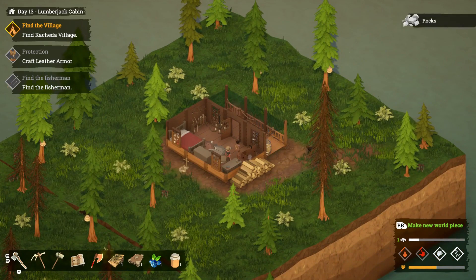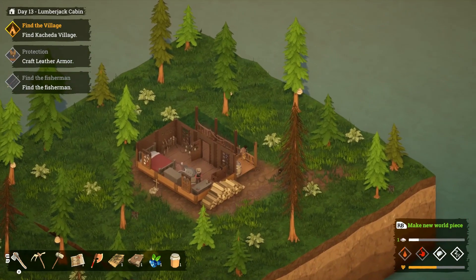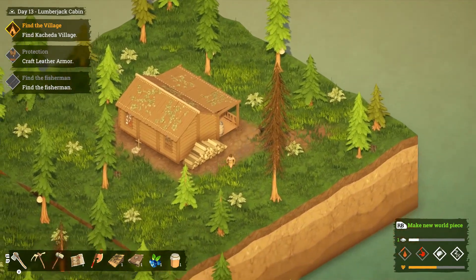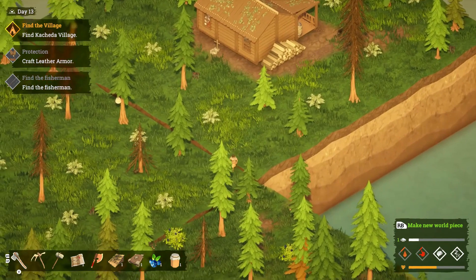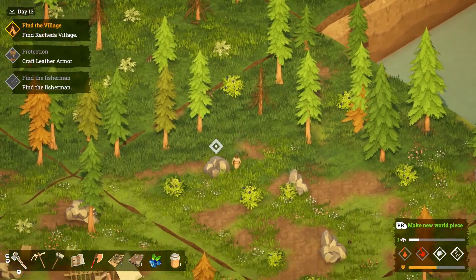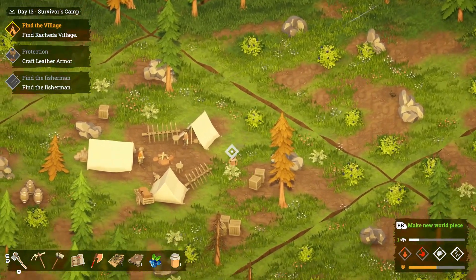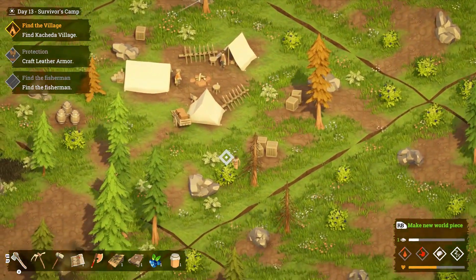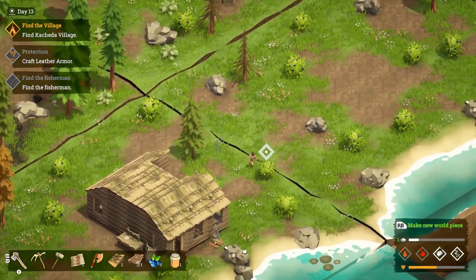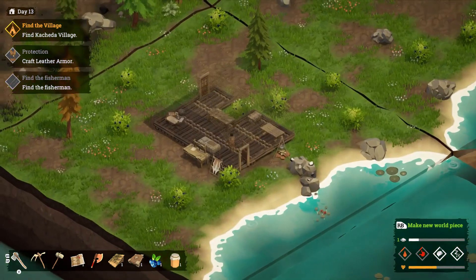I don't know if we're supposed to open that. I got rocks out of your chest, buddy. Looks like there's something else right there — sawblade. I'm pretty sure he said something about that in the dialogue, but I did not read it. I do know we need leather, but I kind of want to go see what it's going to take to unlock a couple of these pieces just to get them done. Hopefully I didn't make my layout too screwed up with these pieces.